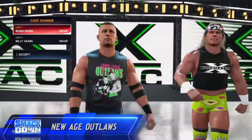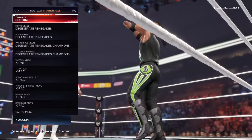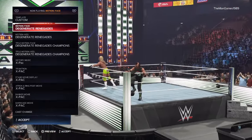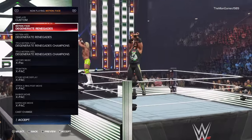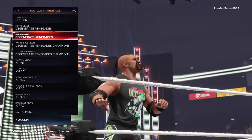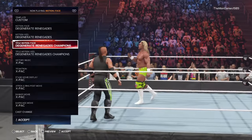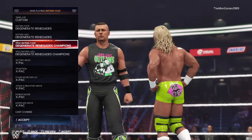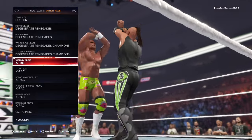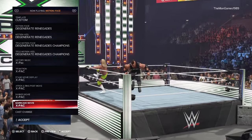For the cast change, make sure Road Dogg is number one and Billy Gunn is number two. And then for victory motions — you can actually have their victory motions on this game, which makes no sense why you can have their victory motions but not their entrance. For face and heel, we've got Degenerate Renegades. And you can have Degenerate Renegades Champions for their title motions — same for face and heel. Once again, X-Pack for the music, Titantron, stage ramp, apron, banner movie, and barricade movie.